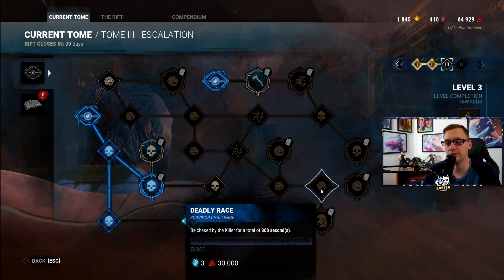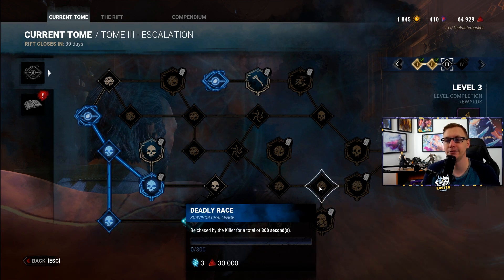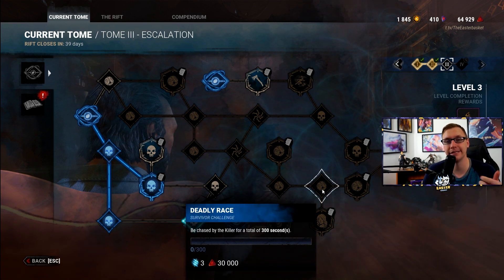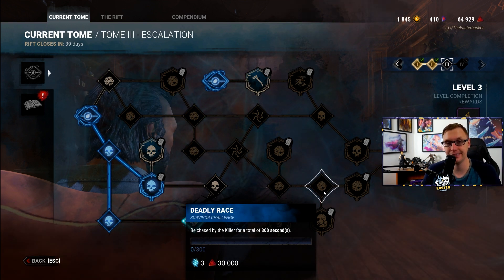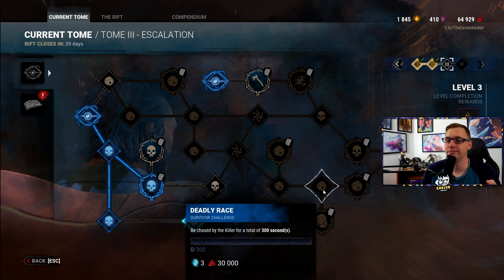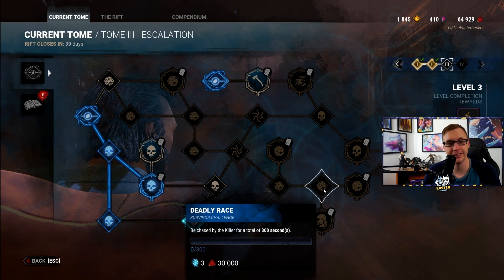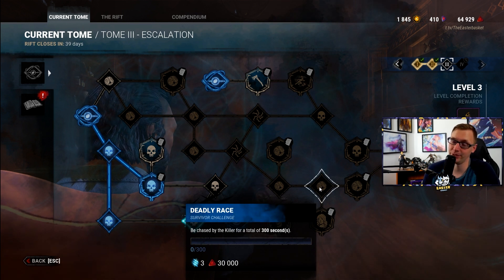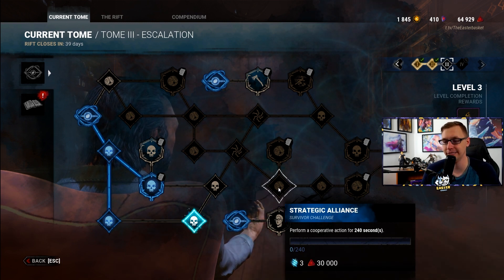Deadly Race: be chased by the killer for a total of 300 seconds. If you're not confident running killers, take Sprint Burst, wait for the killer to get within range, and then take off — even against a Huntress, hide behind a wall first. You'll start the chase and they'll usually run after you. Each chase using Sprint Burst will generally be 20 to 30 seconds, so it may take up to 10 chases — about four games — assuming you lose every chase.